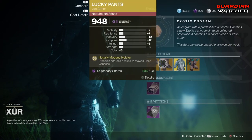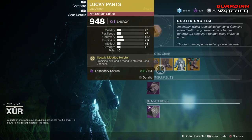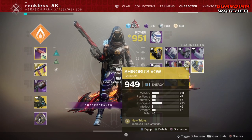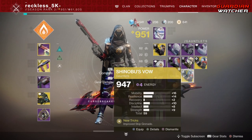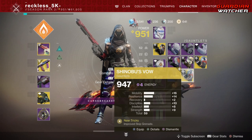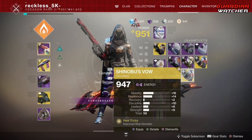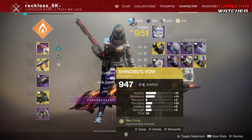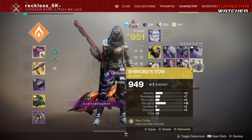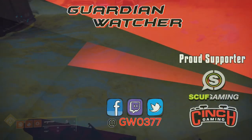This week the exotic engram can get you Shinobu's Vow. If you don't have one, grab Shinobu's Vow directly from Xur first before buying the exotic engram, since you have a chance to get it from the engram anyway. I actually already have a Shinobu's Vow with plus 16 Discipline, but the new drop is much better — total of 59 with plus 16 Mobility and plus 14 Resilience. Even so, I'd probably still use my old one just for that higher Discipline, since Shinobu's Vow is a grenade-focused exotic.